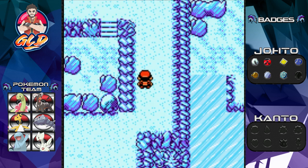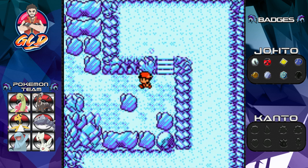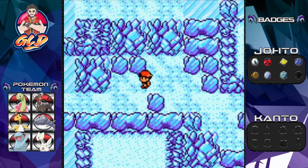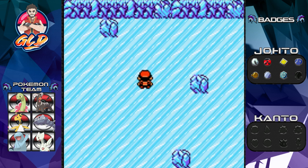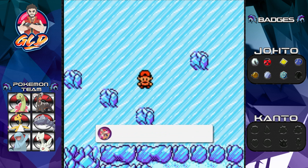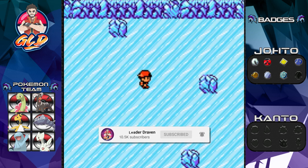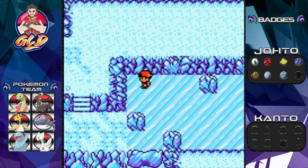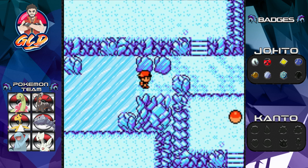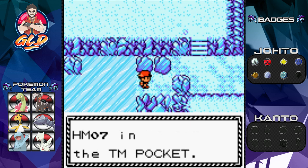In Pokémon Crystal, you guys probably already noticed the Ice Path is a little more vibrant, a little more highlighted. If you take a look at Pokémon Gold and Silver, it was our initial game — they didn't want to put too much into it. Plus it was like the second or third game for the Game Boy Color. And right here we found HM07, which is Waterfall.